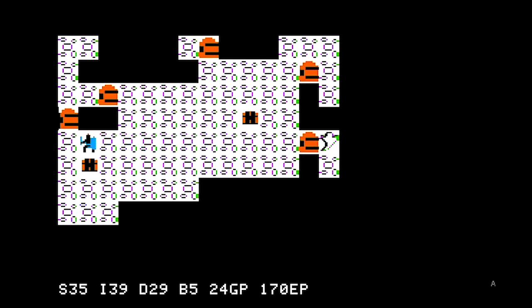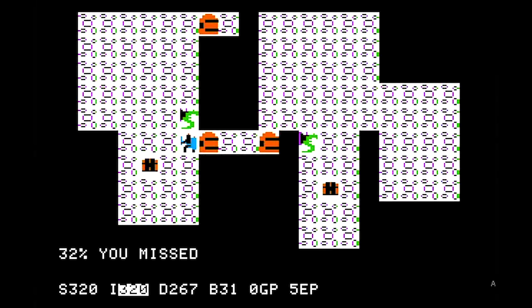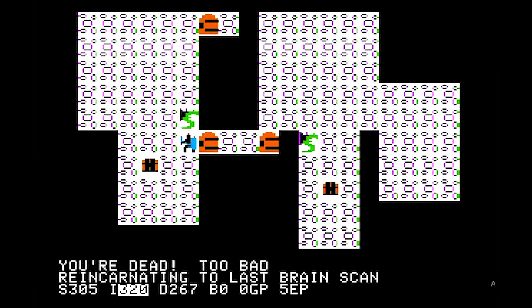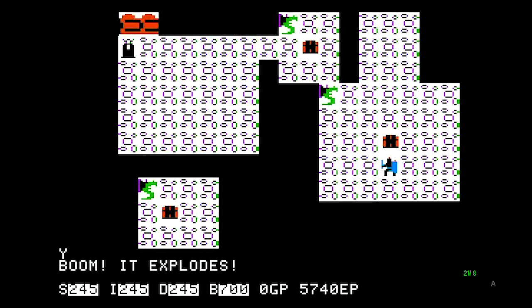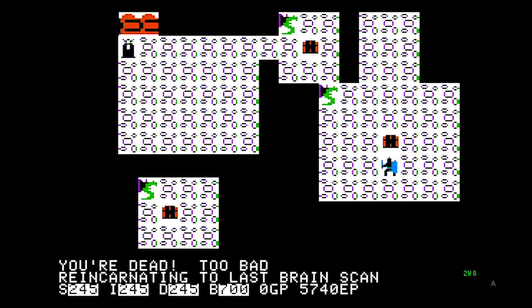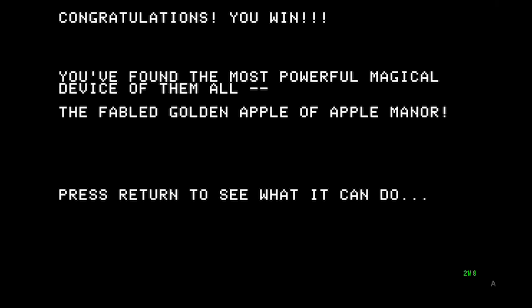After many deaths, restarts, and the continual questing, I finally reached the golden apple guarded by a dragon. Defeating the dragon gives you the chance to discover if you have the real apple — sometimes it's fake and your quest is not yet over. When I finally defeated the big bad dragon, and was rewarded with the real golden apple, you'll never guess what happened: the emulator crashed.